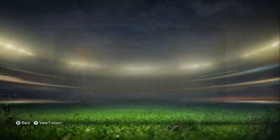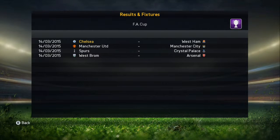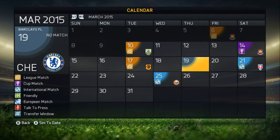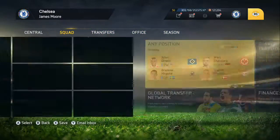The draw for the FA Cup quarter-final has been made. We have West Ham and we are the home side. There's also a Manchester derby, which makes me very happy. Spurs have Crystal Palace and Arsenal have West Brom — those are the four games. We also have an international break coming up, which will be the next episode on the road to the Euros. But the game against Burnley is next.